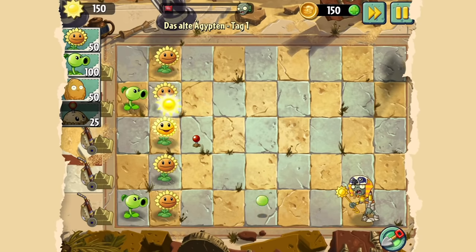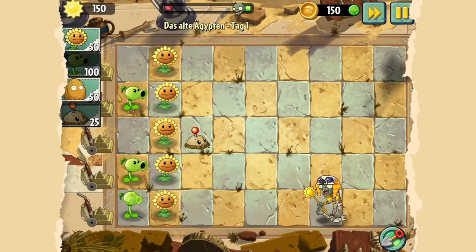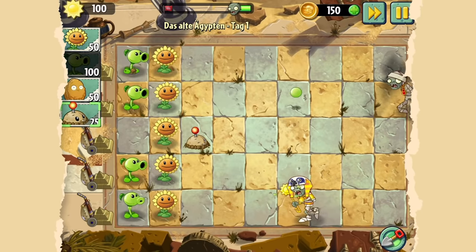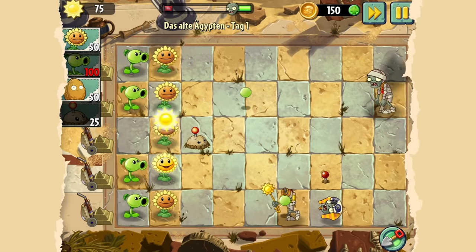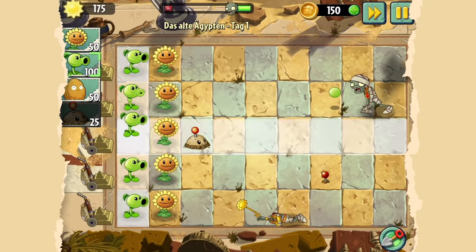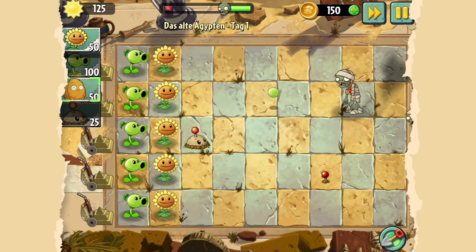Dieser Dude da mit seinem Zeppel übrigens kann Sonnen klauen – da müssen wir ein bisschen aufpassen. Von dir lasse ich mir nicht meine Sonnen klauen, Mister! Ich habe jetzt einfach mal hier wieder angefangen, noch ein paar Minen hinzusetzen. Auf gut Glück, kosten nicht viel. Und falls dann doch mal ein Zombie durchkommt, hat man die Möglichkeit, ihm das Leben schwer zu machen.